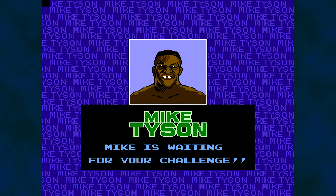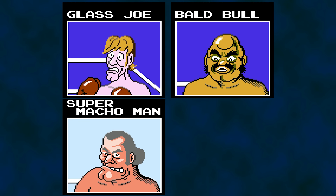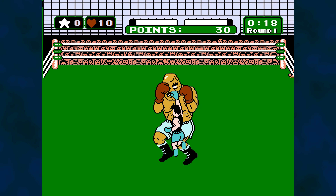Have you ever wondered how the opponents work in Mike Tyson's Punch-Out? Glass Joe, Bald Bull, Super Macho Man, Mike Tyson. These boxers aren't your traditional side-scrolling enemies. They have patterns to their behavior and can block, dodge, and counterattack. Punch-Out is not a boxing game. It's a rhythm game in disguise. Timing is key.